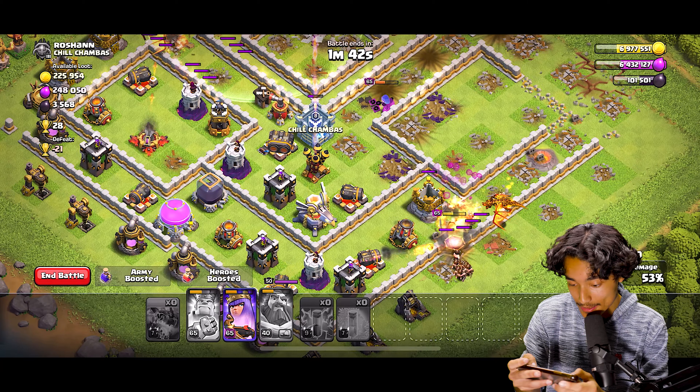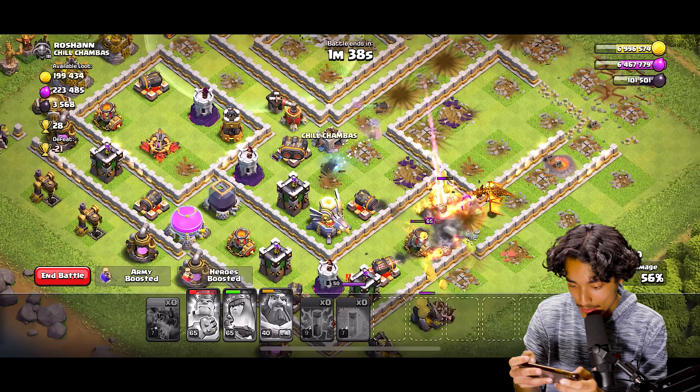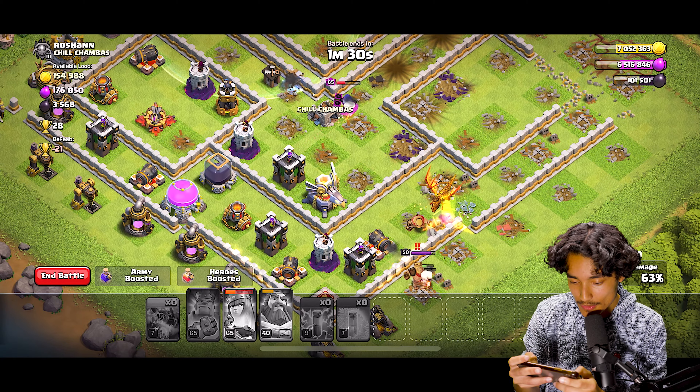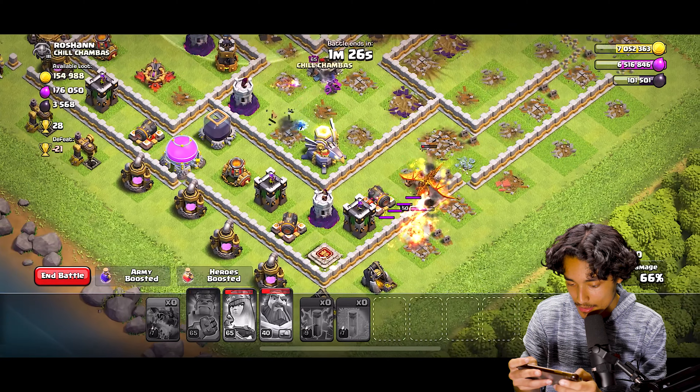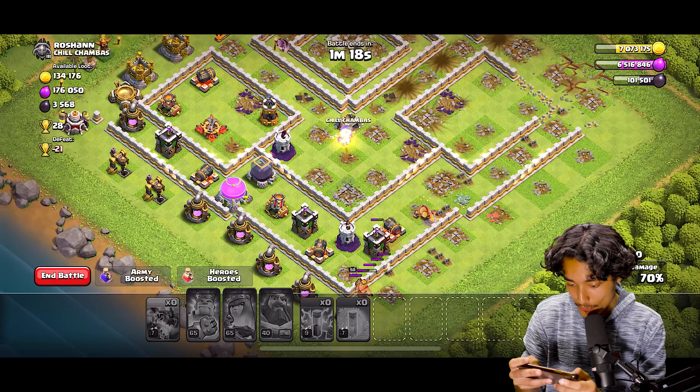Welcome to another Clash of Clans video. All my heroes are maxed to Town Hall 11 level — my Barbarian King is level 50, my Archer Queen is level 50, and my Warden is level 20. My current heroes are Warden at 40, Archer Queen at 65, and King at 65. I actually want to test these troops out.